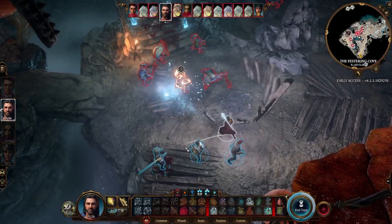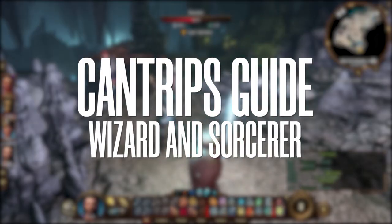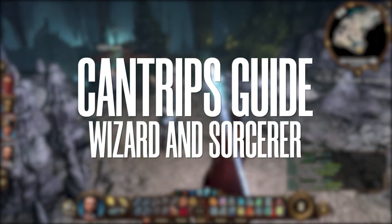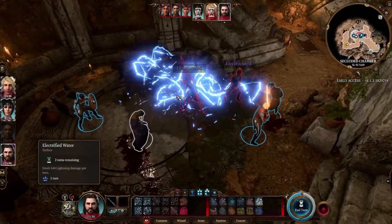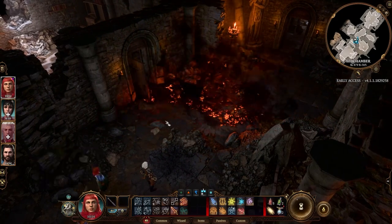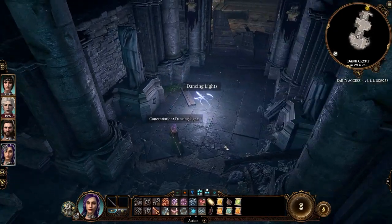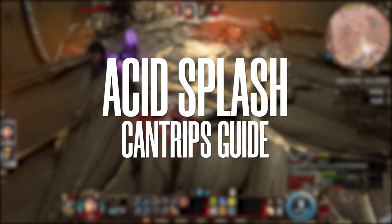Hello everyone, welcome. Today we're talking about Baldur's Gate 3 again, specifically about the cantrip spell list from the Wizard and Sorcerer classes. In Baldur's Gate 3 we have the option to choose from 13 different cantrips, and being a Wizard or a Sorcerer gives you the same 13 cantrips. So let's review all of them.